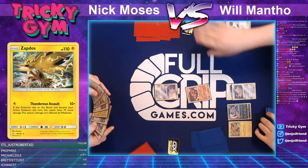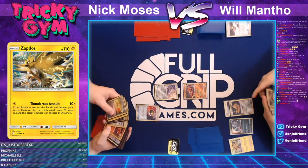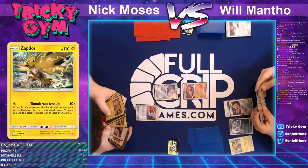Will wisely saves the Lightning Energy given his hand only has one copy. If Nick targets the Zapdos with energy on it and knocks it out, Will would be in a very compromising position. With Rescue Stretcher and Lightning in hand, Will can respond to anything Nick throws at him this turn. Nick Stellar Wishes to grab a Lily — a fantastic turn one draw. Nick suits up his Zapdos and goes straight for the Absol. Will is probably correct to hold that Lightning energy — it could have easily been that Zapdos that bit the dust.